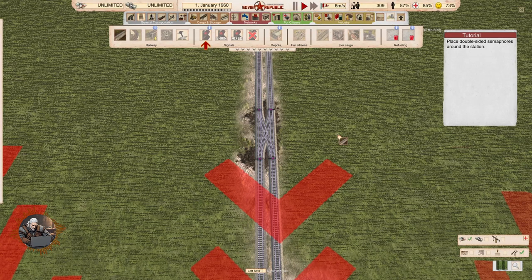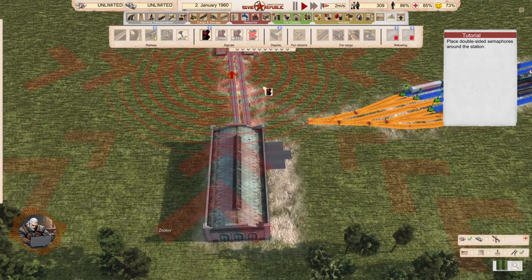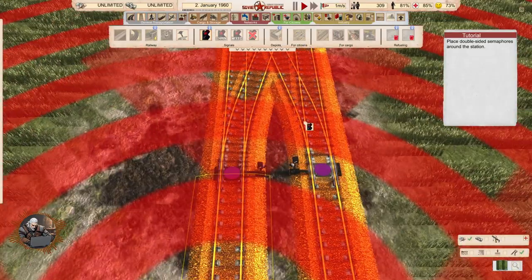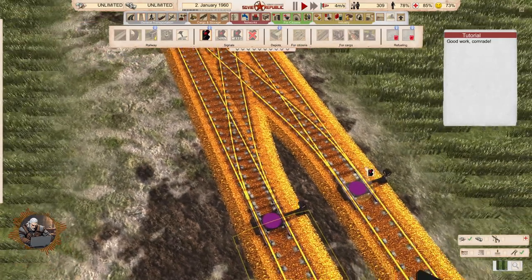Place double-sided semaphores around the station. In Transport Fever 2 we have the semaphores automatically placed in stations, but I don't think we have that here. Which means that if we put a double-sided semaphore here, we expect trains to go both ways — which makes complete sense because this is the depot. We're going to do it here as well. What is this pink thing? That's where the switch is, I guess.